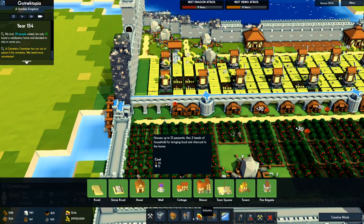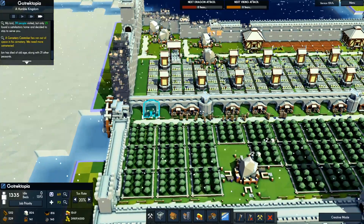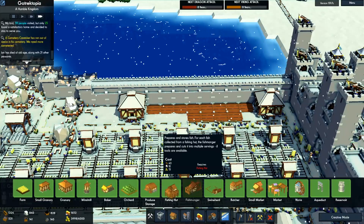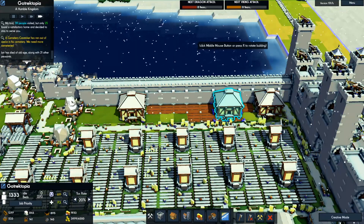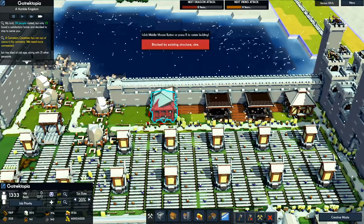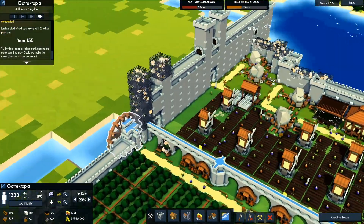We also need one more produce storage here. We'll also put some more granaries over here — there, there, there, there. That should pretty much keep us good on storage.